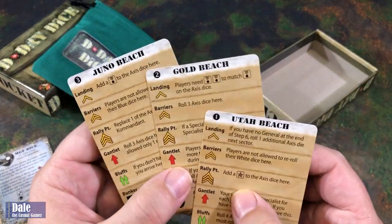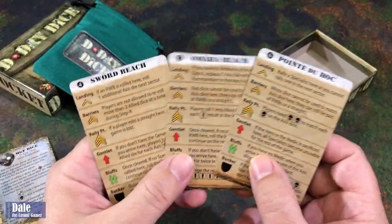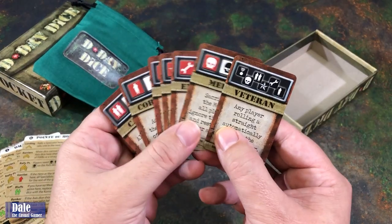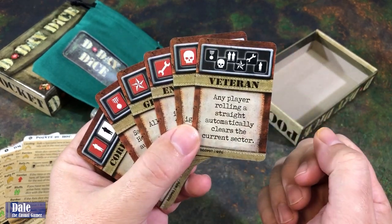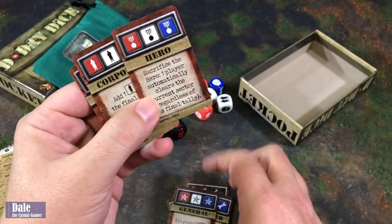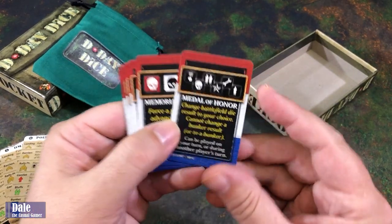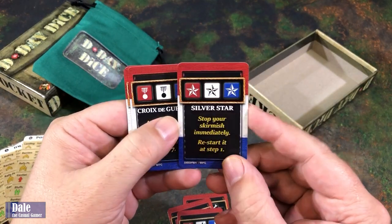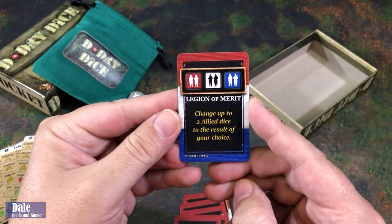On one side, we've got beaches 1, 2, and 3 — Utah Beach, Gold Beach, and Juno Beach. Flip those over for beaches 4, 5, and 6. And then also for the Express game, some miniature cards. We've got specialists — depending on dice combinations, we can possibly get a veteran, a medic, an engineer, general, hero, corporal, or captain. And on the flip side, for the other game, these are the medals you can get: Medal of Honor, Memorial Cross, Purple Heart, Silver Star, Croix de Guerre, Victoria Cross, and Legion of Merit.